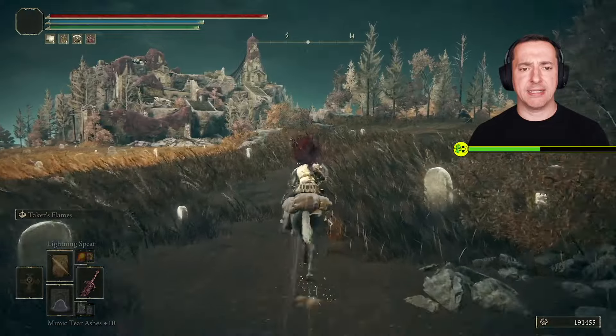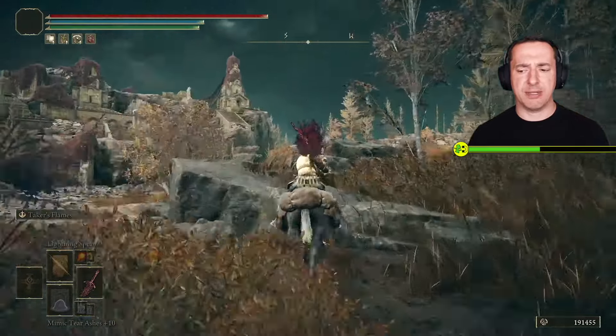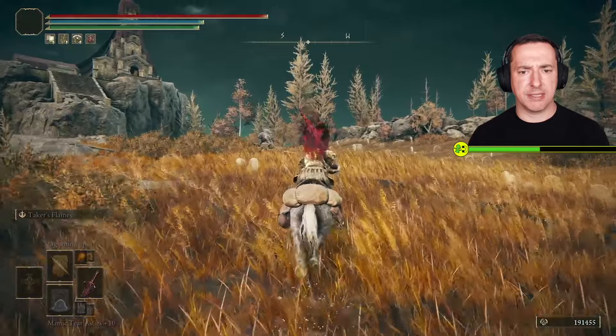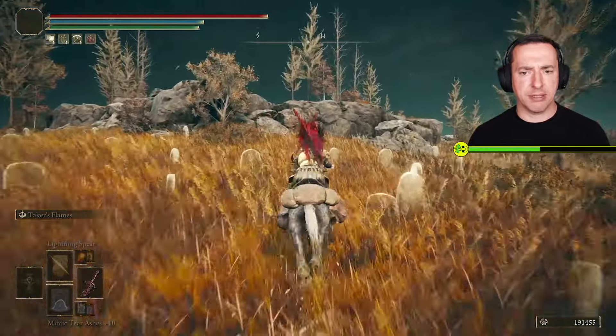Prospect Town is ahead, but we want to scoot to the right of it to get the Scattertree Fragment that I'm going to show you here, so we'll just go around and find this fragment up here.